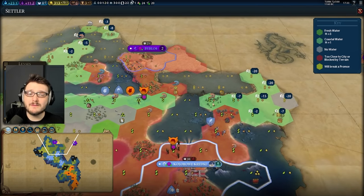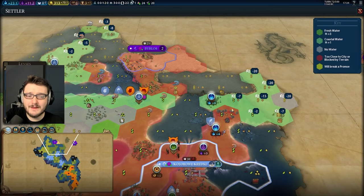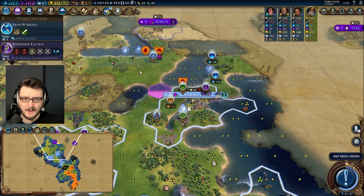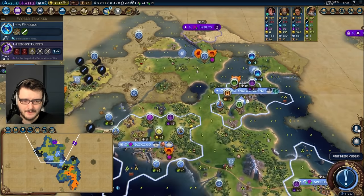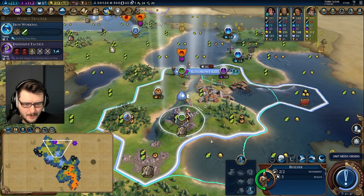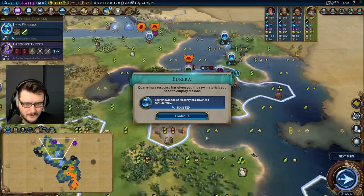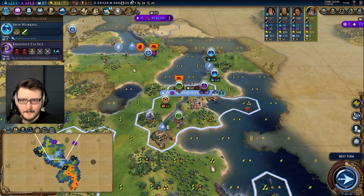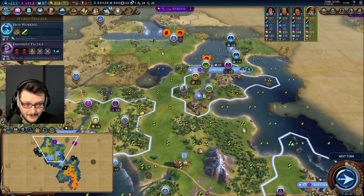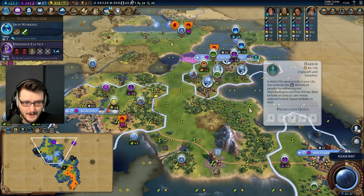But there is a really good campus right there — another plus-four campus, hello. I think I'm going to save to buy this lighthouse in this city. I'm actually going to quarry here. There's Masonry Advanced, which is another era score — a step closer to a normal slash golden age. We'll end our turn. Harbour's on the way. There's Iron Working.